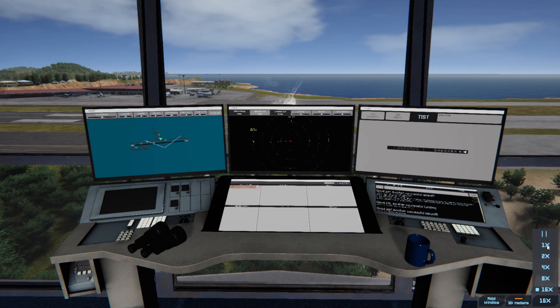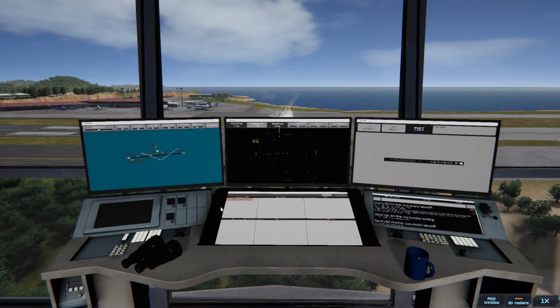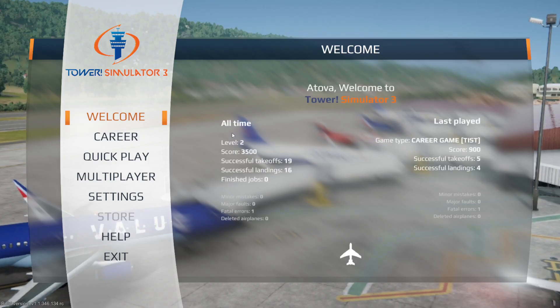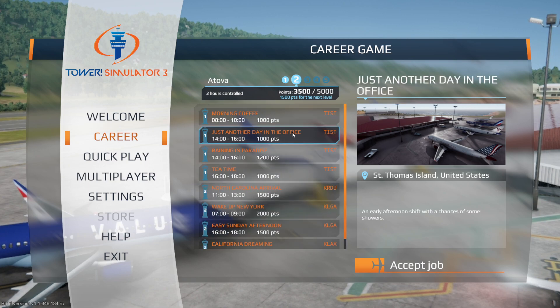Actually, I think I'm going to call it there — I do have to do some stuff in a little bit. Level 2, successful takeoffs, fatal errors: 1 — that has to be the fact I screwed up the taxiway. No deleted airplanes — I definitely deleted it, weird, it's not registered. The fatal error was in there — it wasn't a minor, it wasn't a major, it was a fatal error. Did I get the fatal for something else? We've got 3,500 points. Just another day in the office is what that one was called.